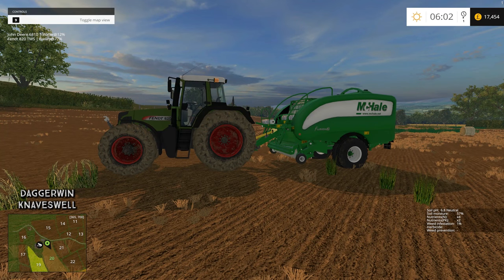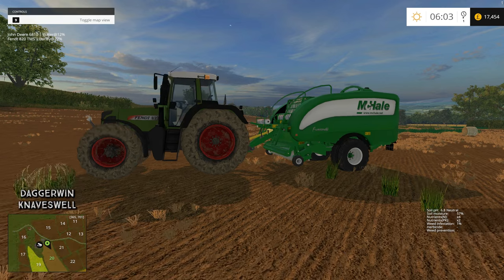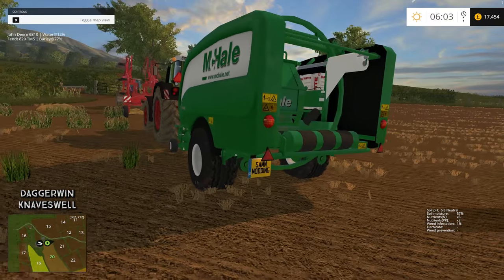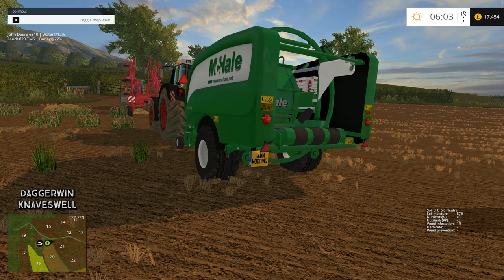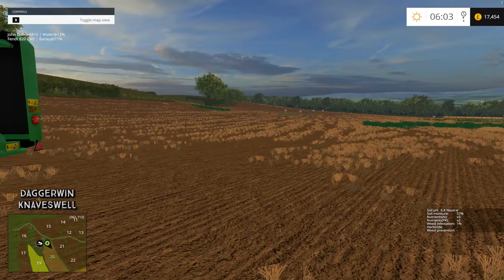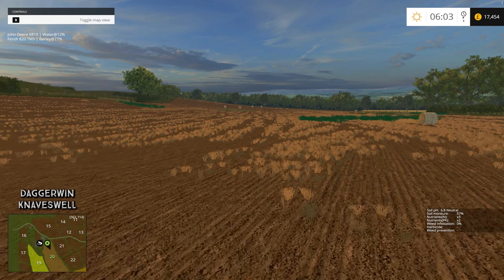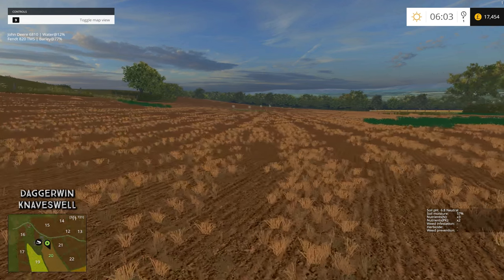As you can see here we've got the Fen 820 with the McHale Fusion 3 by Sam N. I did already have the Fusion 2 on A Taste of Donegal but gone for this one now because it's much newer and apparently a lot better. I've just used it on field number 20 - this was a wheat or barley field - and the straw started to disappear as it does on Soil Mod; it seems to disintegrate over time.